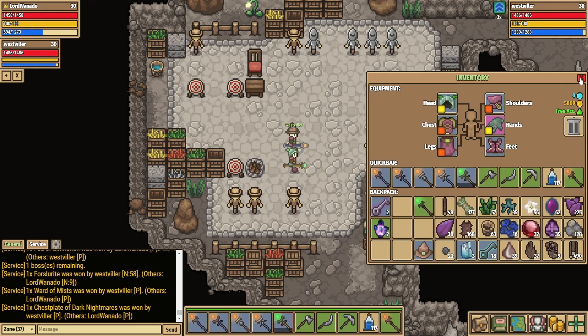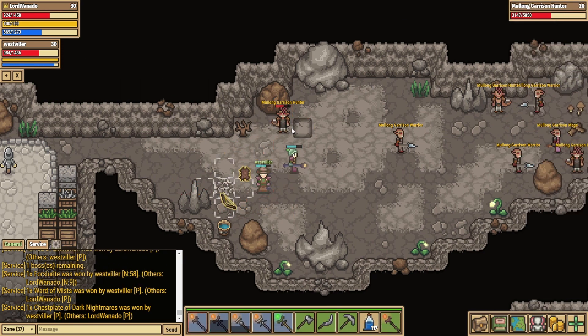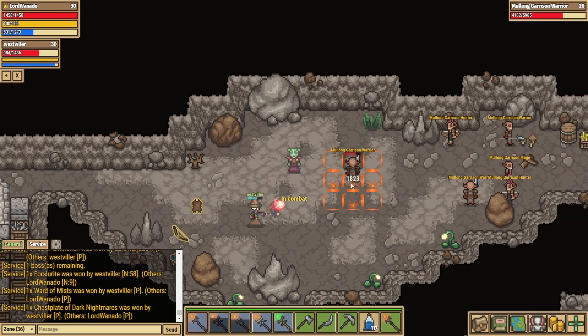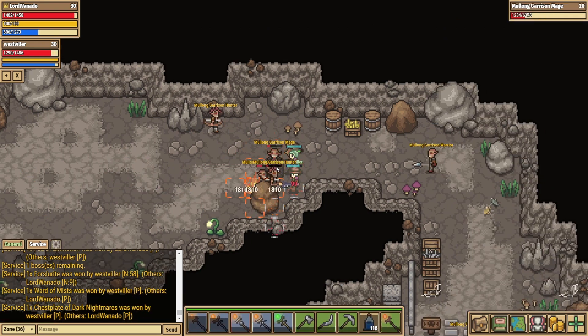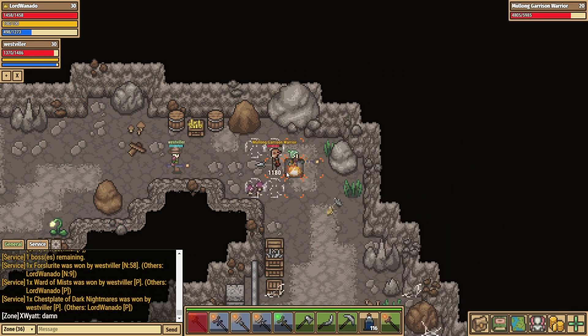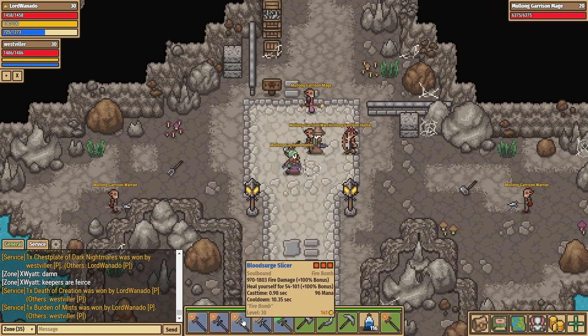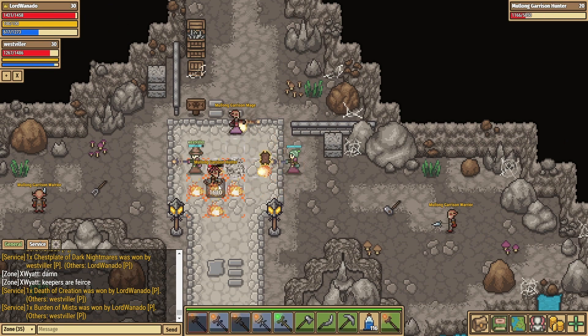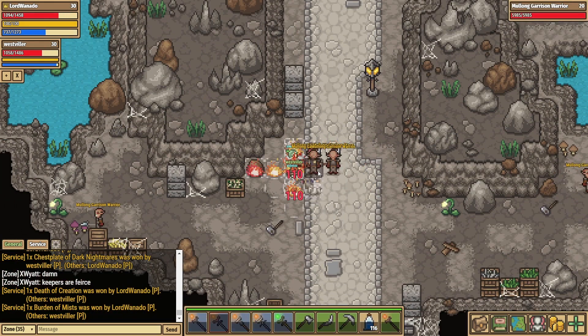I'm glad that I kept my mana pots — I was thinking of selling them. I had sold my health pots, which I haven't massively regretted; there aren't too many situations where I've been needing the health, but the mana I've definitely been using, so I think I'll hold on to those for at least a little bit longer. I am going to get to the stage at some point where the whole of my hotbar should be staves, rather than anything else.